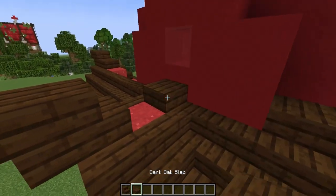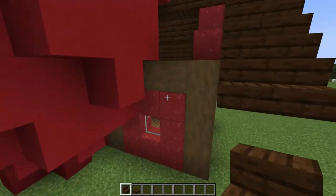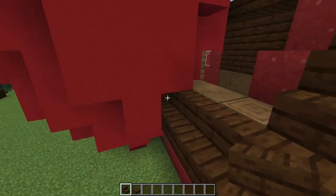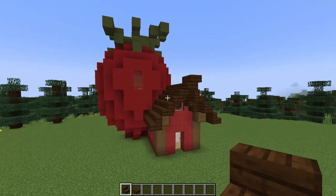Next I'll come in with my dark oak slabs connecting up to the strawberry. And don't forget about this side — you'll need to make sure you connect all the way to the farthest you can on the strawberry here. Just like that.